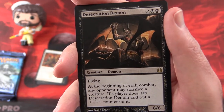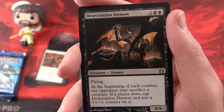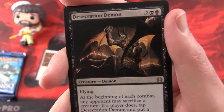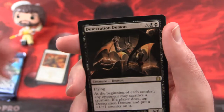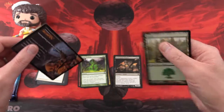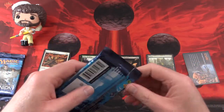Desecration Demon is a 6/6 for 4 mana with flying. At the beginning of each combat, any opponent may sacrifice a creature; if a player does, tap Desecration Demon and put a plus 1 plus 1 counter on it. That is some pretty cool artwork. And there's a forest land token as well.